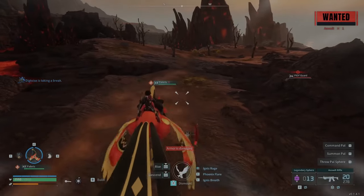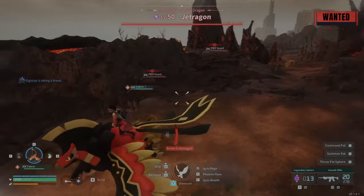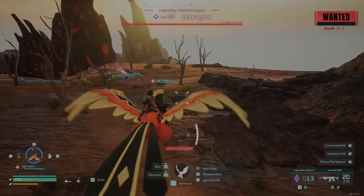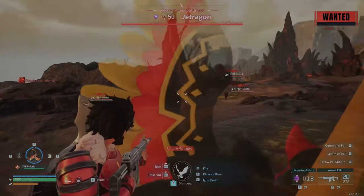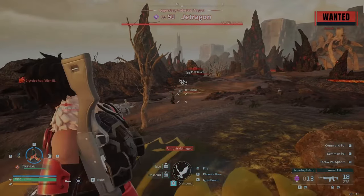And then you're going to lure the guards to the legendary. And without attacking them, you're going to want them to hit or attack you near the legendary, which will draw the legendary to attack them.